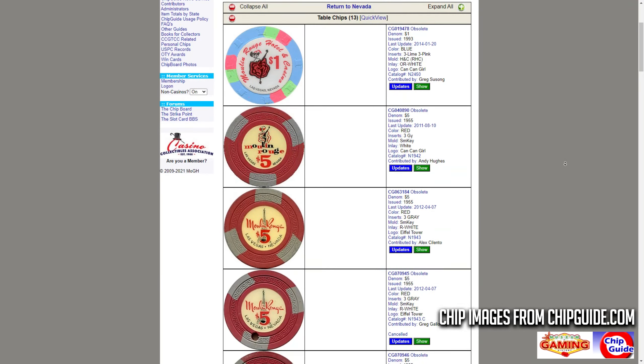Now it's interesting because you can't find pictures of the Moulin Rouge inside with tables and stuff, how you'd actually be able to see in, let's say, a picture of the Dunes or Desert Inn or something like that. But if you go on chipguide.com and scroll all the way to the bottom, you can see dice. So there's definitely an indication that they had a craps table, for sure. So we can knock off blackjack and craps for sure.